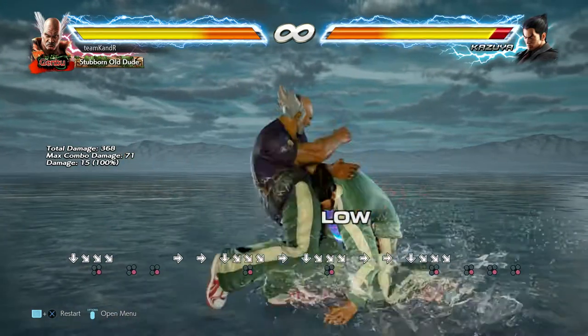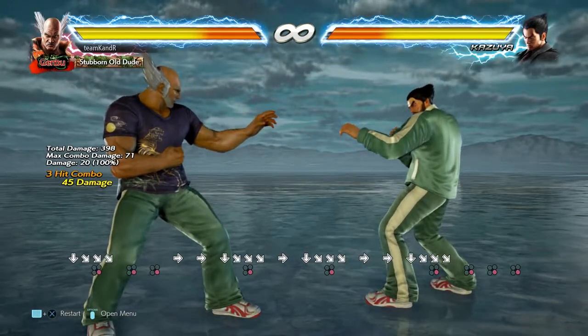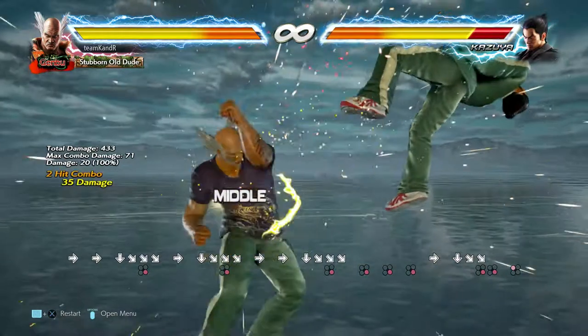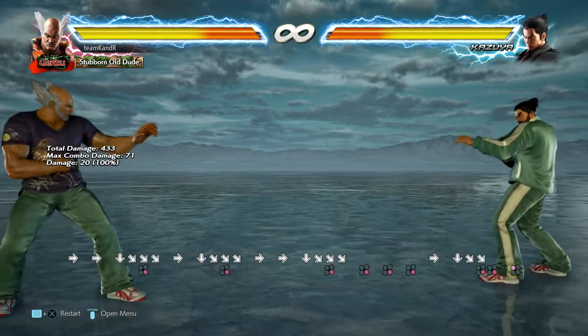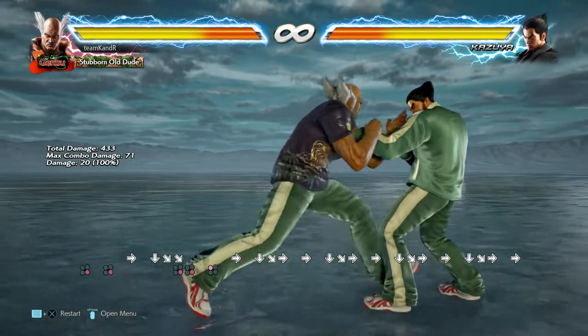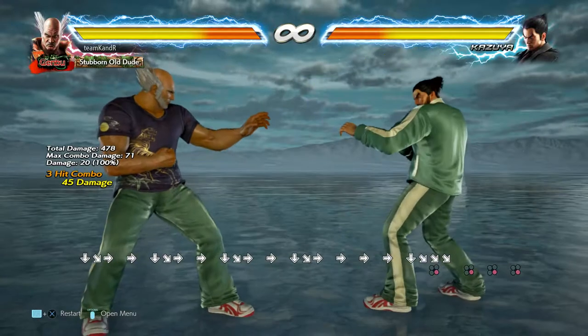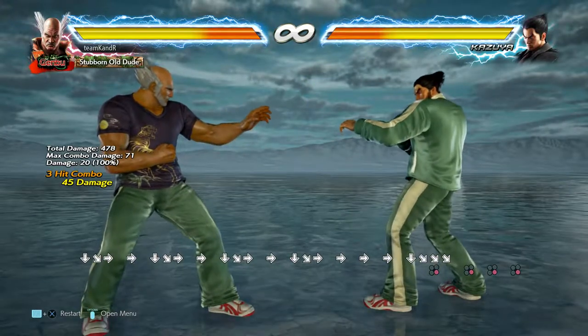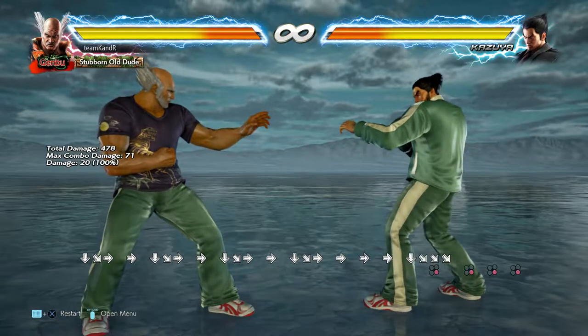Actually more damage is to do while-standing 4,4 — that's 10 more damage than doing the Godfist there. So that's 45 damage. If you think they're gonna block after the first hit, just do while-standing 4,4. It's not great — kind of high risk — but it's an option.